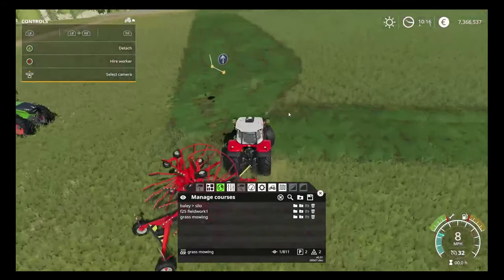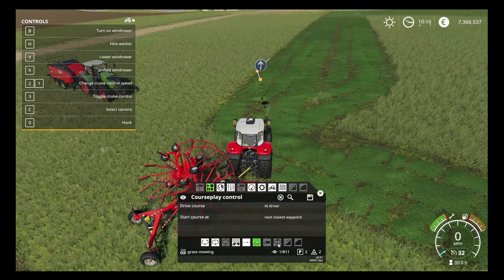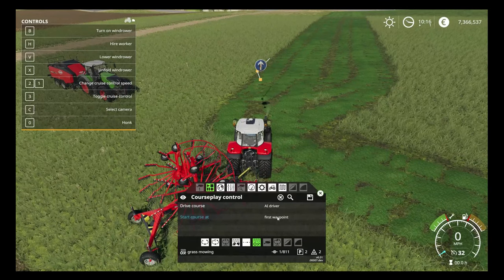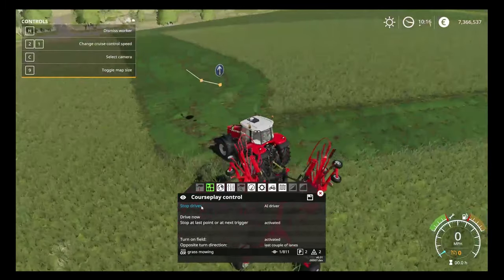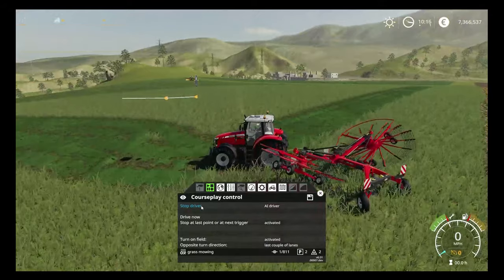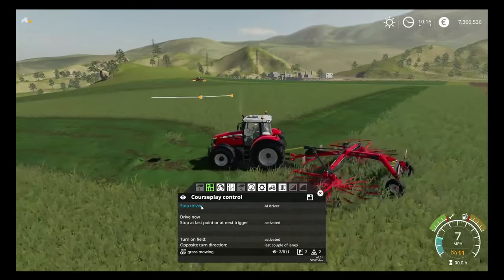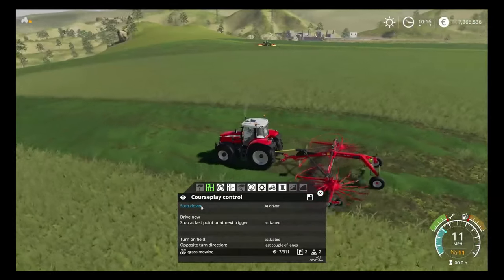We get ourselves around here a bit more — fantastic. Make sure we're on there. First waypoint, and he's going to unfold and should be good to go. Nice and easy. And off he goes, rolling up a nice big swath as he travels, which is fantastic news.